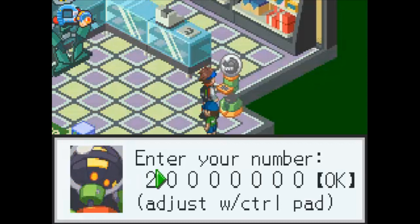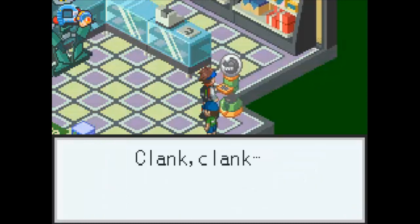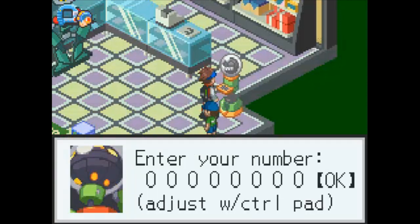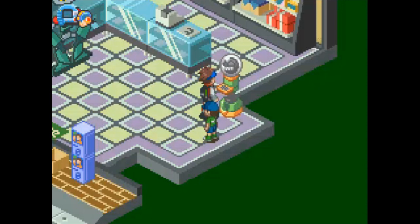Hi guys — I have in front of me a good deal of Number Man Trader codes, and we're going to get all of them right now so we don't have to come back later. First number: 23415891. We got a NaviCust program for Air Shoes! This is the program for the Air Shoes chip — we'll compress it later. Next code: 24586643. We get a sub chip for Sneakers.